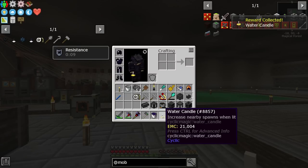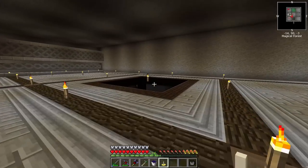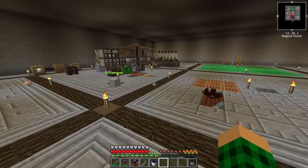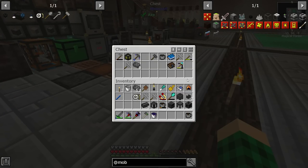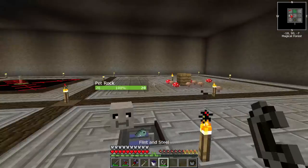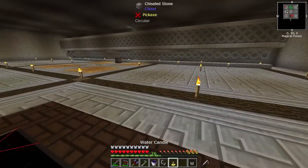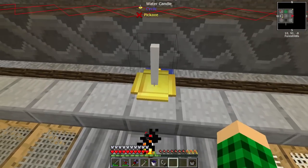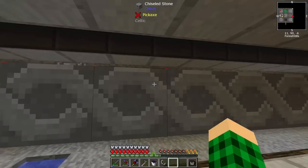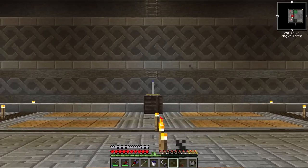We get a water candle as a quest reward. It increases nearby spawns when lit — light it with flint and steel, has a chance of being extinguished on every spawn, and many properties are in the config file. We can place it here. That should increase mob spawning. So if we go a bit further away we'll see how greatly that increases mob spawning.